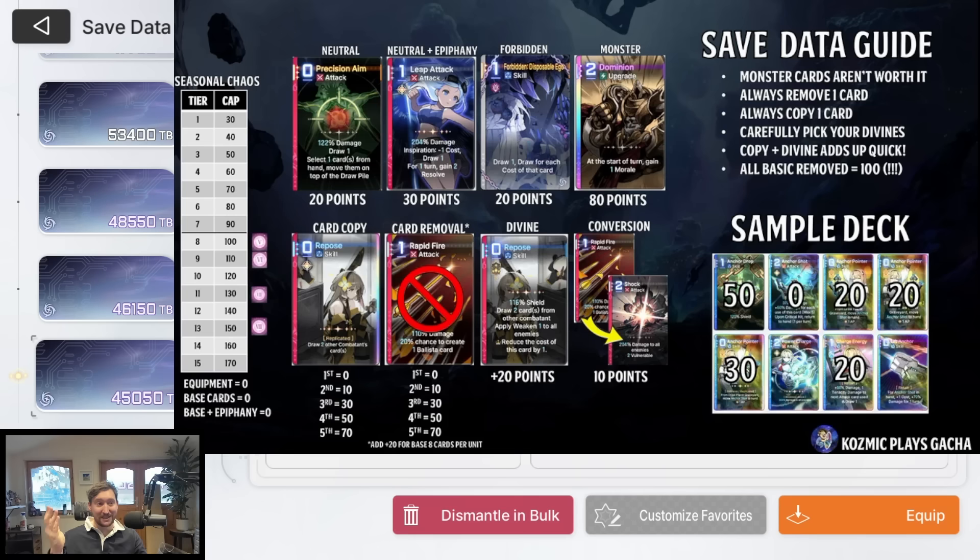Monster cards cost 80 points — unbelievably costly and generally not worth it. Most people do not add monster cards to their deck. There are some very rare instances where you might want to slim your deck down and add in a really good monster card, like the one that copies a card in your deck, but it's so difficult to make that work. And because removing cards also costs save data value, it's hard to get a slim enough deck with just the monster card.